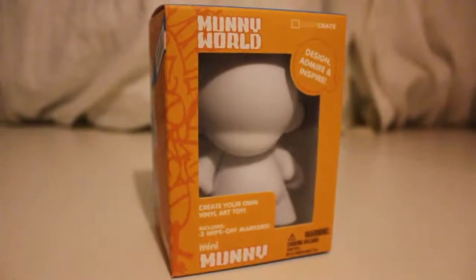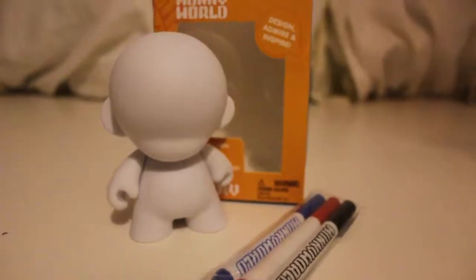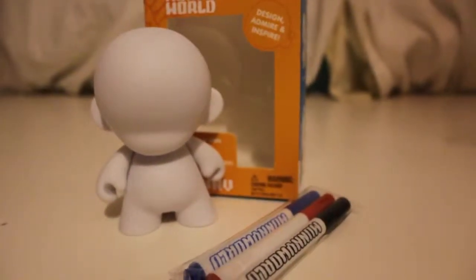Oh my god! There's so much more things in here that I'm excited about. Let's get looking at these. First we have Money World, a mini money, create your own. Oh my god, I've wanted one of these for so long, and I was gonna order one off Hot Topic, but it was too expensive, so I didn't. This is so cool! You can design your own thing and color it and put stickers on it, and it's like a whiteboard marker so you can rub it off. I'm gonna have so much fun with this, I cannot wait to start drawing on this thing.